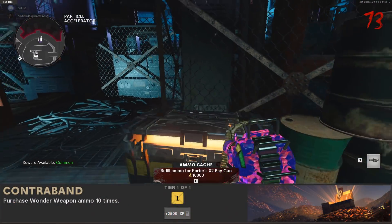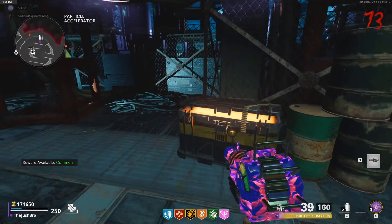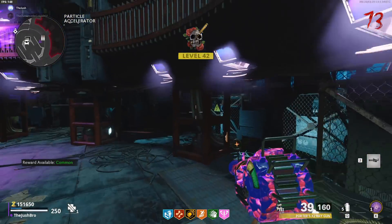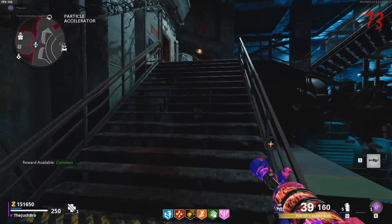The first challenge for Season 2 Zombies is called Contraband, and to do this challenge you have to purchase Wonder Weapon ammo 10 times. You can do this with the Ray Gun, the Ray K-84, or the D.I.E. Super easy challenge. I do recommend going to a little bit higher rounds where you have a little bit more money to buy the ammo, because the ammo is kind of expensive. That's all you have to do for this challenge, you'll knock this one out in no time.